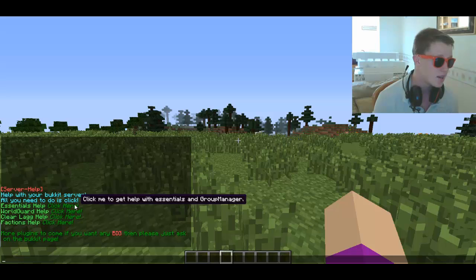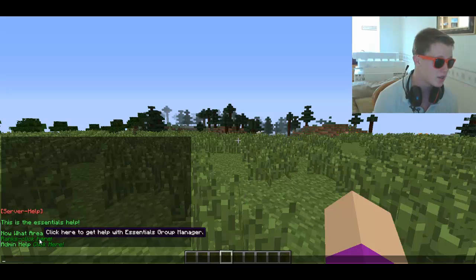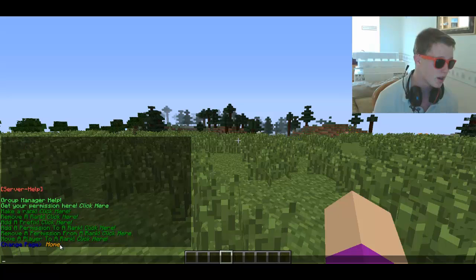And then again it's got this whole layout, and then it's got ranks and admins. Click ranks here - make a rank, remove a rank - this is all for group manager.